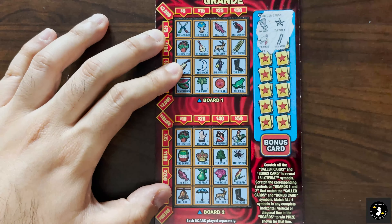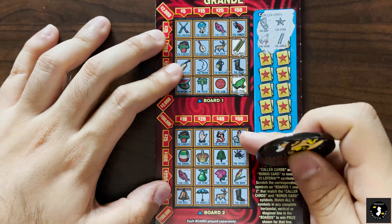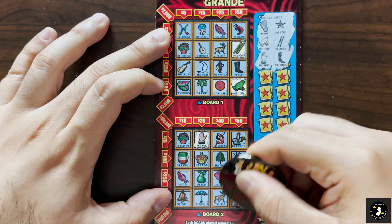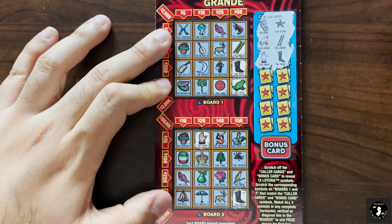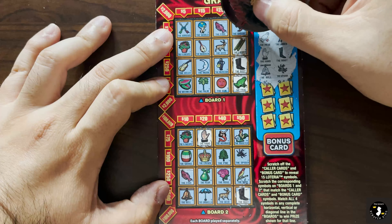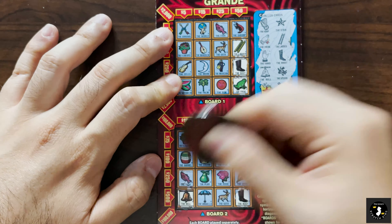Hopefully the next two will be better. We got a ladder and a frog, and we do have the ladder and the frog right in the same row — that's actually good. Do we have a ladder and a frog down here? No. Hand and the boot — we got a hand and a boot right there, and we got a boot over here. That would be nice if I could win the $50. We don't have a hand over here. We got a bell and a spider. Bell — no. Spider — no. I see the spider here and I see a bell over here, so that's good.